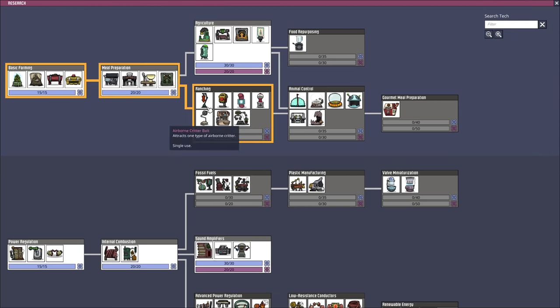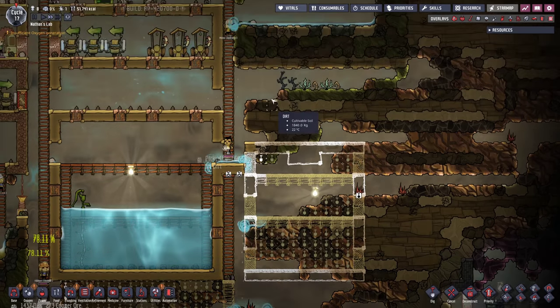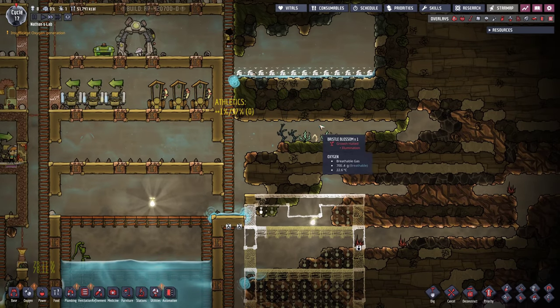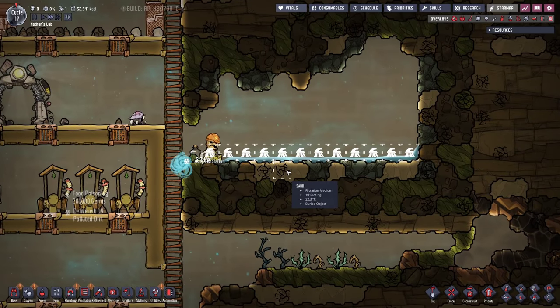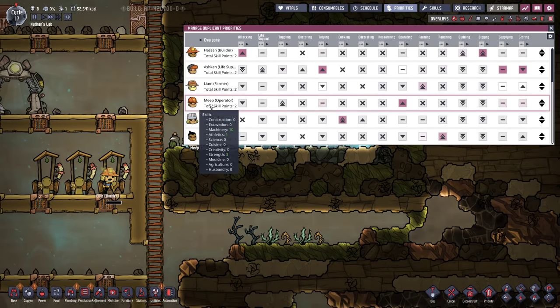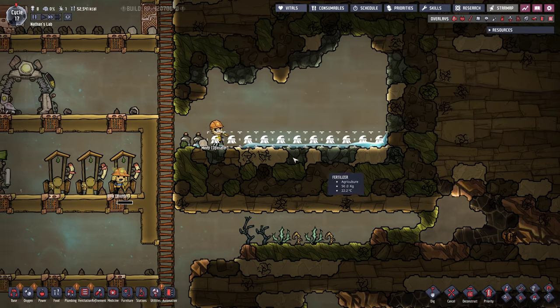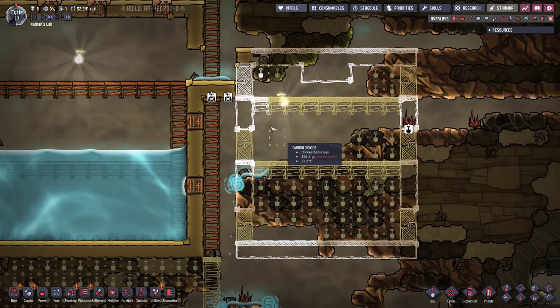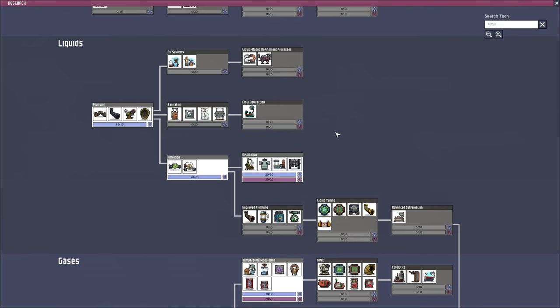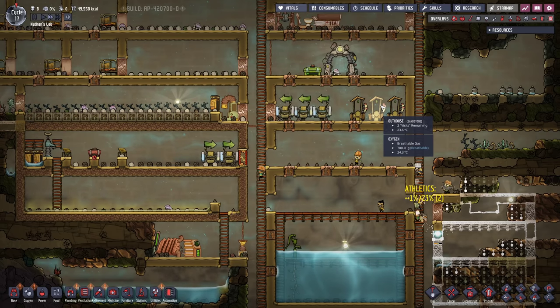We have research all the way on top here - ranching. We also want to go for the incubator. Checking the temperature overlay, we certainly have a little bit of space, though we still don't have the research. We finished the research for the water sieve. In order to build the toilets, we still have to research sanitation. I think I'm gonna do that before the ranching stuff.